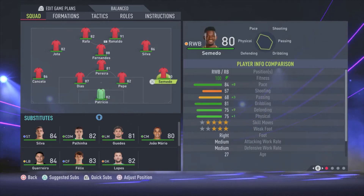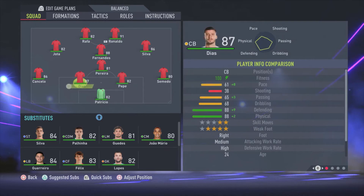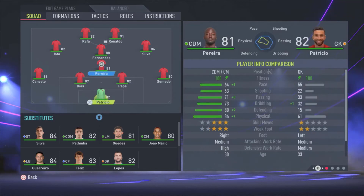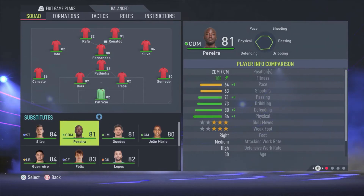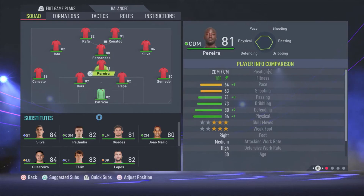Patricio is the goalkeeper. On the right side we have Semedo. Pepe and Diaz are the center backs, and Cancelo is the left defender. Now we have Pereira as the central defensive midfielder. You can also put Paulinha over there — it doesn't matter that much. I tried them both, but I chose Pereira because he's a bit faster. But if you like Paulinha more, feel free to switch them. For me, I choose Pereira.